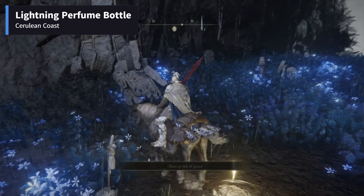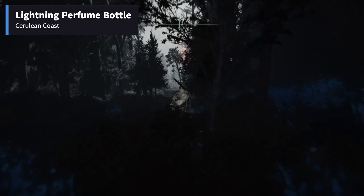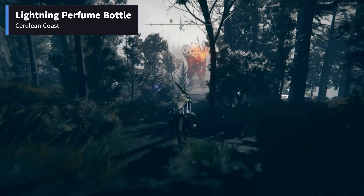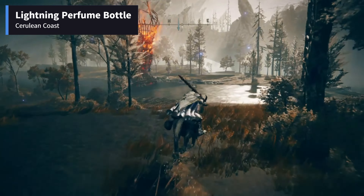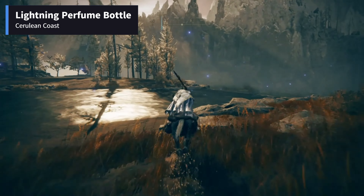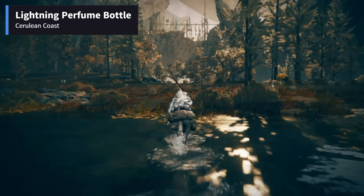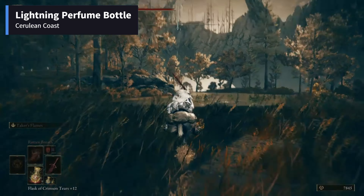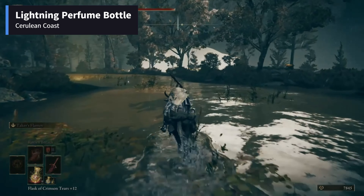Travel in the northeastern direction from the Site of Grace. You could see a furnace golem on the way. Cross this lake, and there will be a shallow water body on the other side. The item can be looted from a corpse laying in a pool of water guarded by a lightning ram. Be wary of these lightning strikes too.